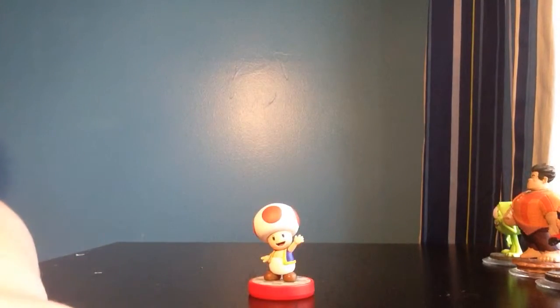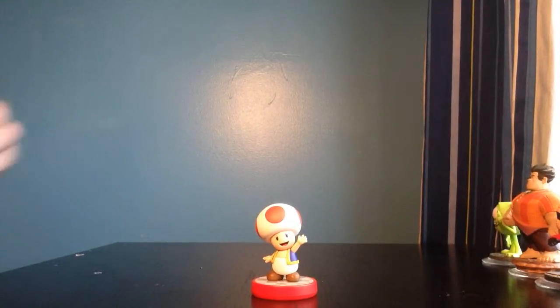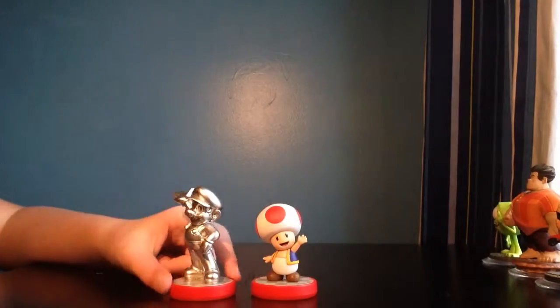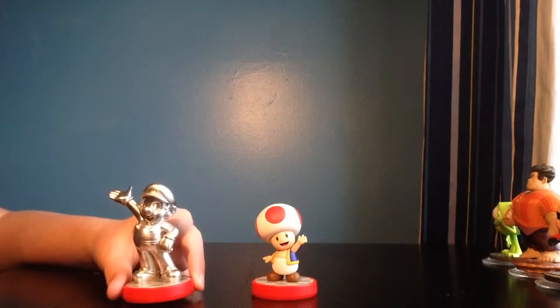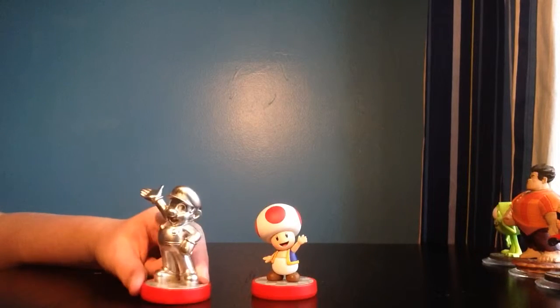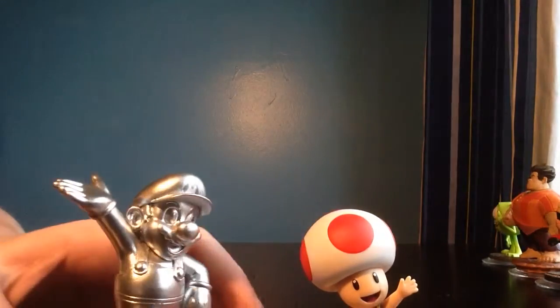First, we're going to start out with the Super Mario line. I have Toad. I don't have Mario Party 10, but I can use Toad in Captain Toad: Treasure Tracker, which I do have. And Super Mario, which is just for display purposes. I'm getting Mario Party 10 for Christmas, along with Yoshi's Woolly World, Animal Crossing Amiibo Festival, Animal Crossing New Leaf, and a whole lot of other Amiibo, like the Yarn Yoshi Amiibo and the rest of the Animal Crossing and Super Mario.